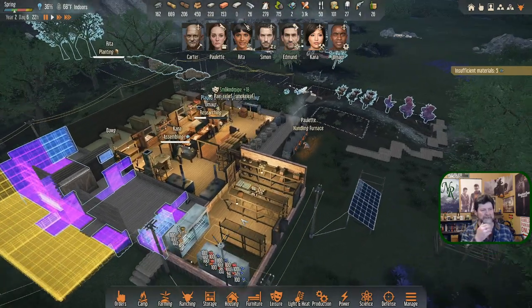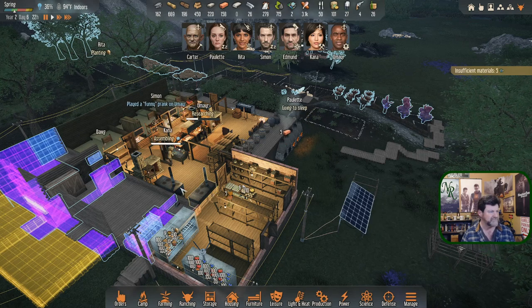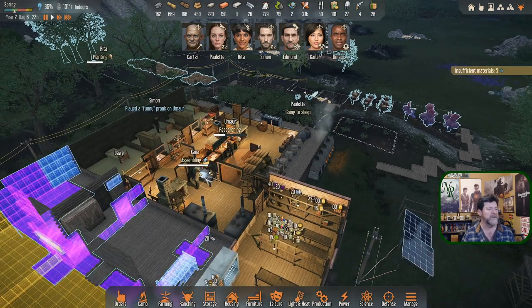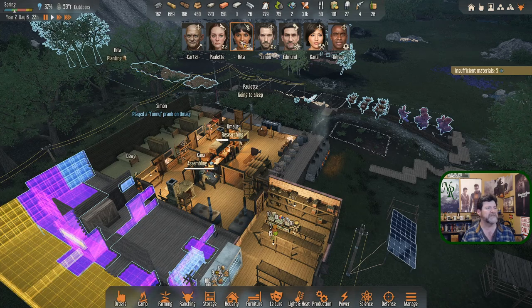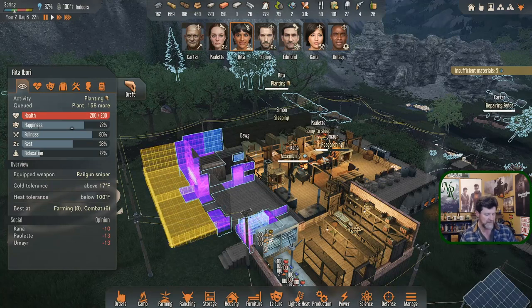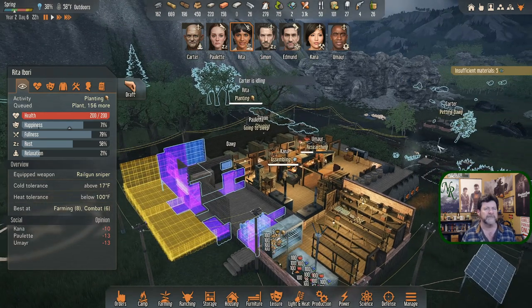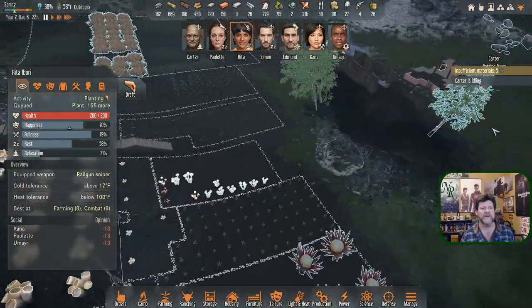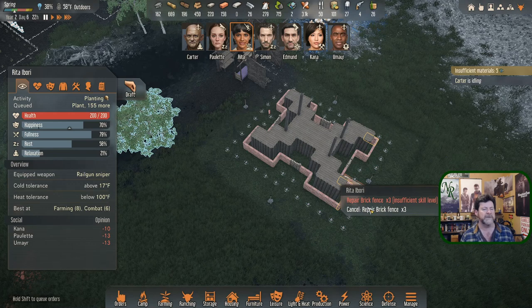Paulette is loading up wood into the furnace and going to bed. Simon's going to bed. Kana's going to finish assembling first. Rita, let's get just a little more work out of you - then we'll see if Edmund gets back this episode. He'll probably get back first thing next time since it took a while to get him out. Carter's finishing up some repairs.